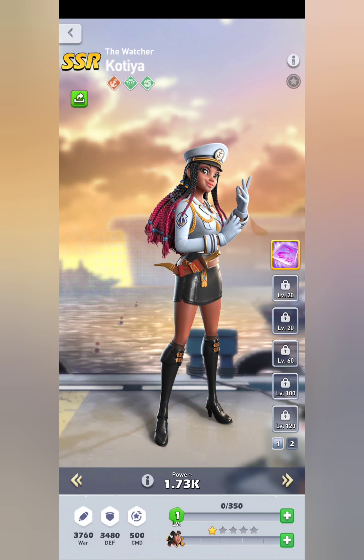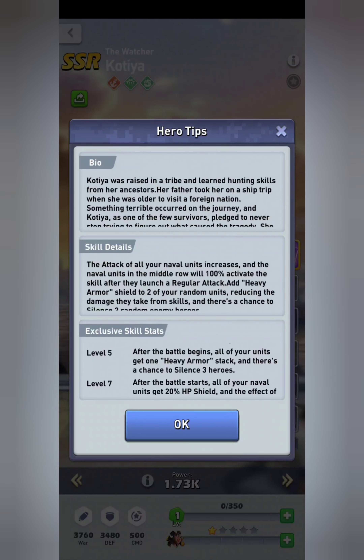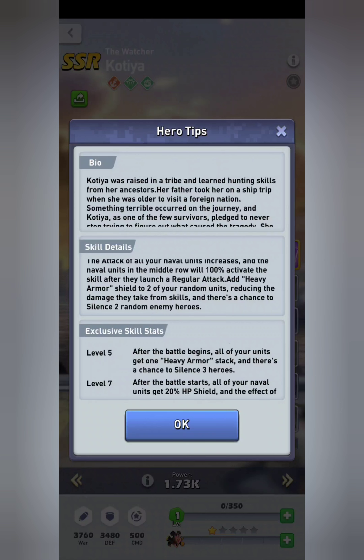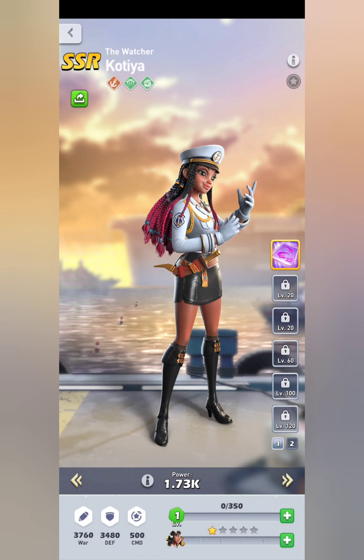So what that means is you're getting the attack buff, which is top for Navy and matches Nemo's. Then you're getting the silence ability to possibly silence two heroes. And you're also getting a skill damage reduction when the enemy heroes launch attacks — that's pretty huge, that's a lot for one hero to give. Additionally, at level three you'll get an additional 30% attack. At level five, all your units will get one heavy armor stack and there's a chance to silence three heroes. At level seven, all your naval units get a 20% HP shield at the start and the effect of the heavy armor is increased by 30%.